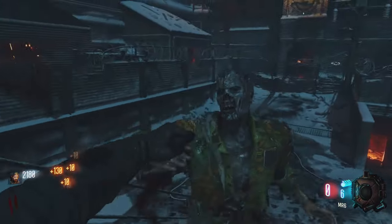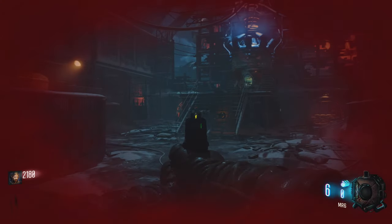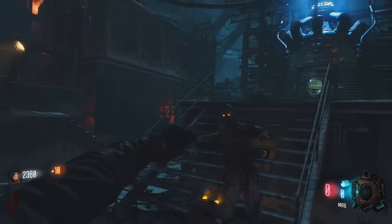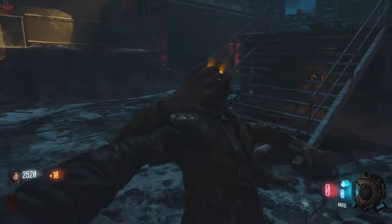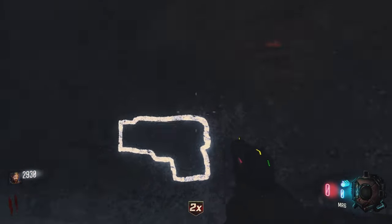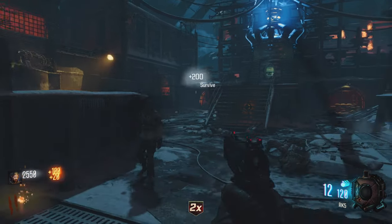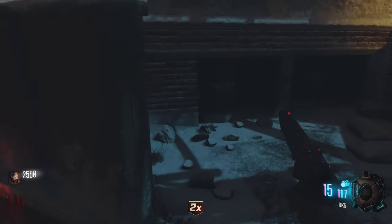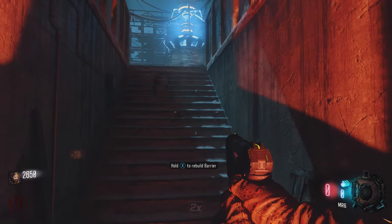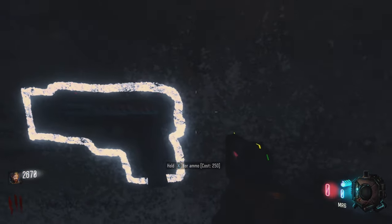I think they're different zombies from Shadows of Evil too. Let's get that guy — double points — and this guy should be a one-hit kill. Let's buy this gun — it's actually a different gun, this is from Black Ops 2. Let's repair the barriers. I hope some of the World War guns are in this map.